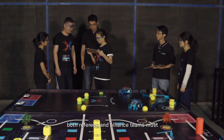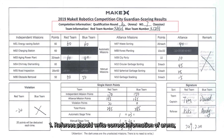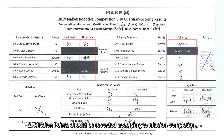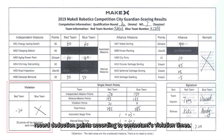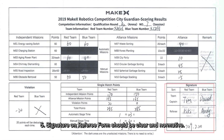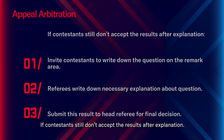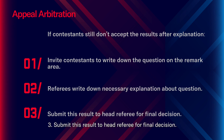Refereeing form writing standards: referees should write correct information about arena, session, and contestants. Mission points should be recorded according to mission completion; mark X if there is no point for a mission. In the violation area, record deduction points according to violation times — 20 points per violation. Competition time should be accurate to seconds. Signatures on the referee form should be clear and normative. Mark X in the remark area if there is nothing to note. If contestants still do not accept the results after explanation, invite the contestant to write down the questions in the remark area, referees write down necessary explanations, and submit to the head referee for final decision.